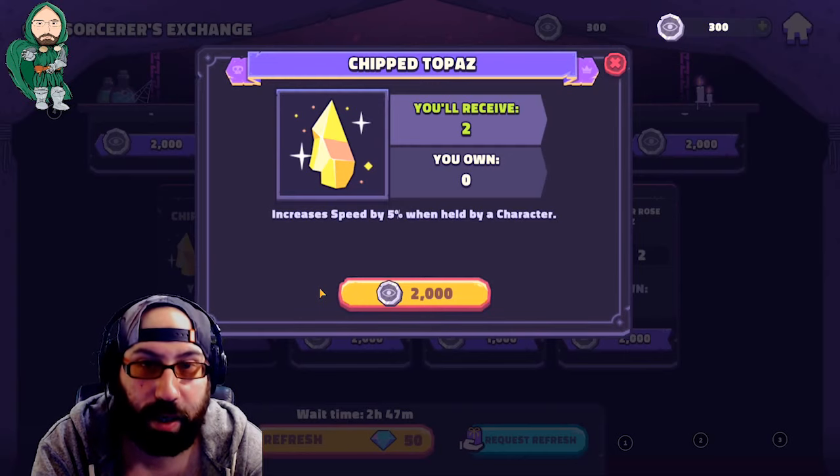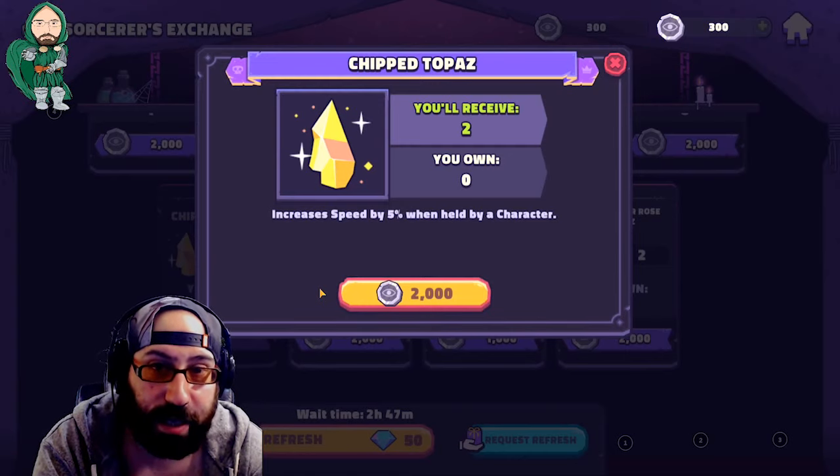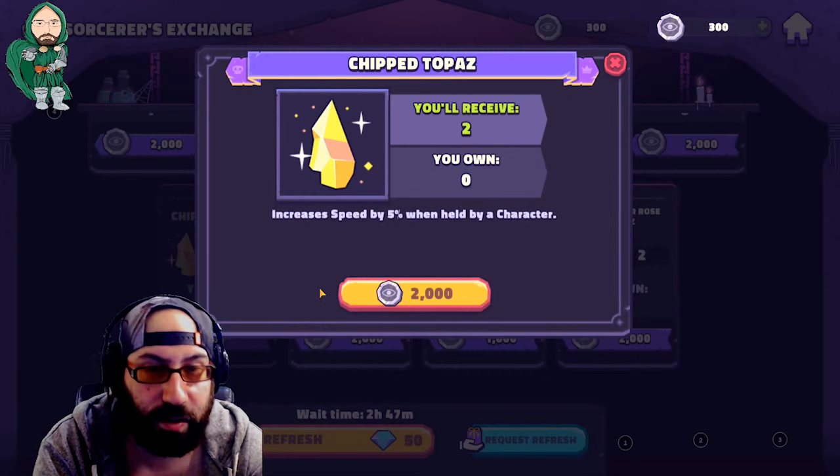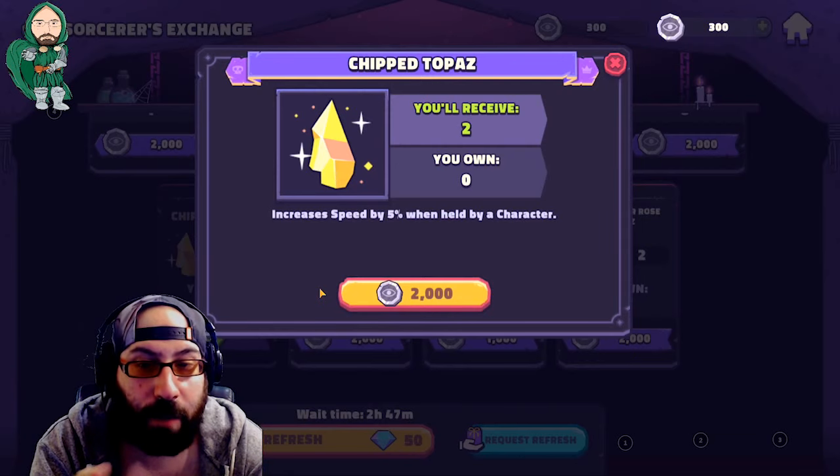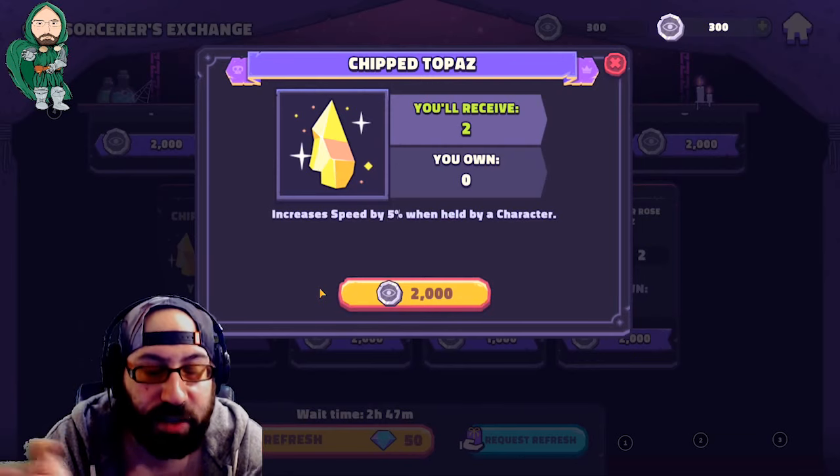What are you going to put on a very slow character? Well, it depends. Are they a tank? Then you want them slow, so you might put health. But if they're not a tank, you're going to put speed. How many sorcerer stones can you put on a character? One. It's going to be speed.